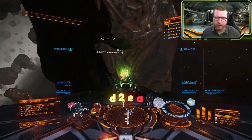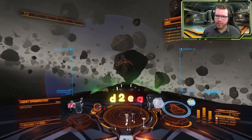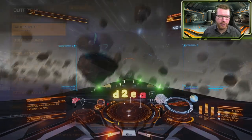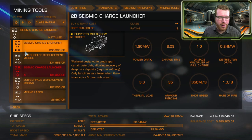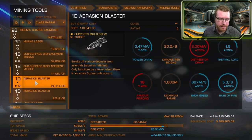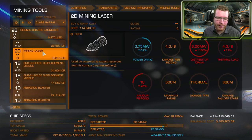Before we dive into the actual equipment, I want to talk about the ships. If you're going for the more relaxed traditional mining, you will need a ton of hardpoints. There are now several different equipment options in outfitting: seismic charge launchers, subsurface displacement missiles, standard mining lasers, and abrasion blasters. If you also want to carry weapons to protect yourself, you're going to need at least four hardpoints, preferably five — so you can have two mining lasers and some for weapons.